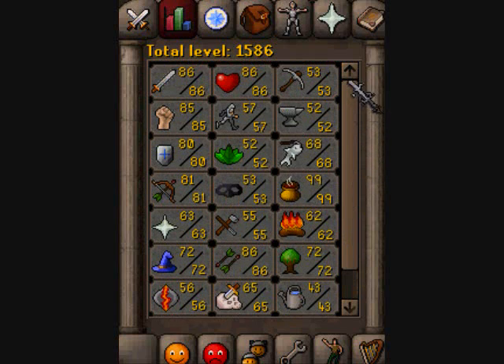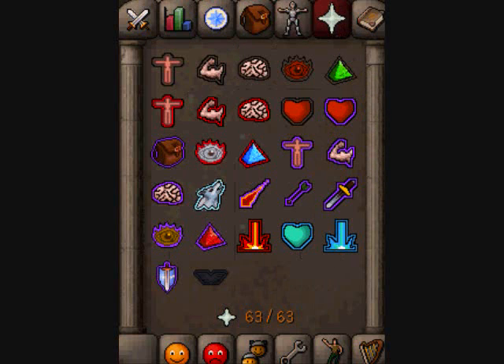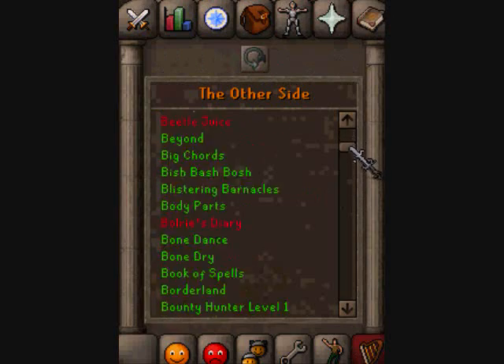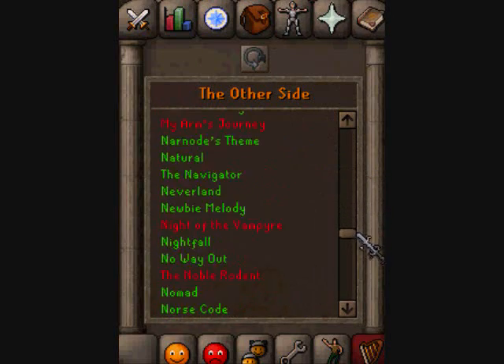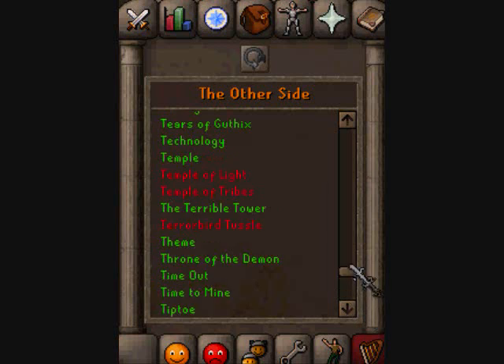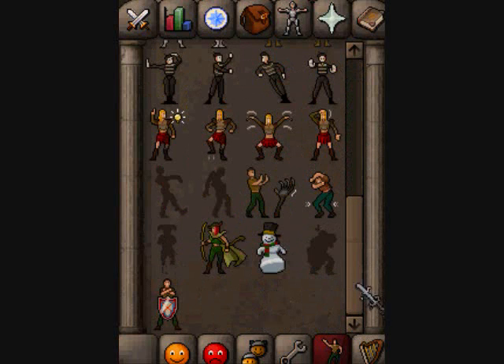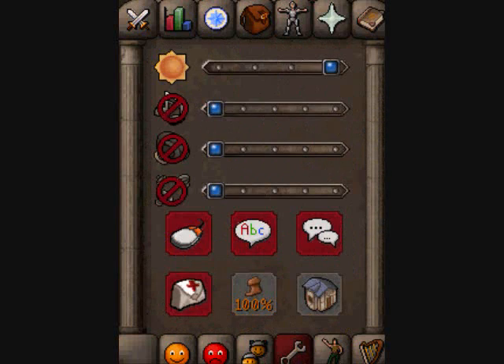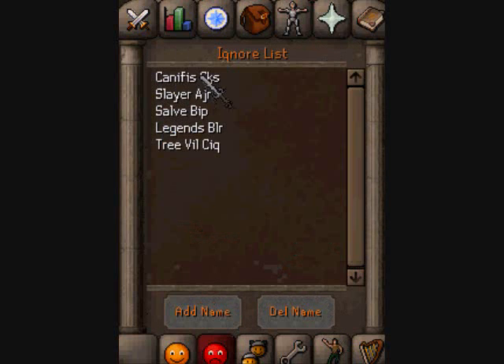Nothing on prayers. I only gained one prayer level since last time. My songs — no one cares about these, but what the hell, might as well. Emotes — I did have safety first and these other good ones right here. That's what I keep in my things. My ignore list — these are just my fairy ring codes, like the legend scales, VLR, and etc.